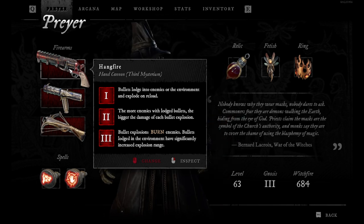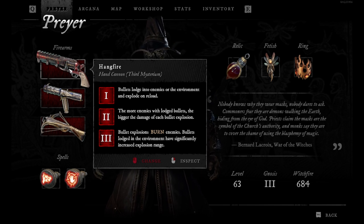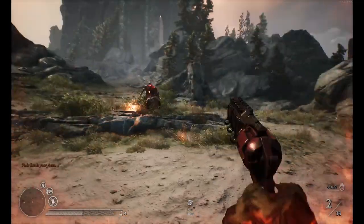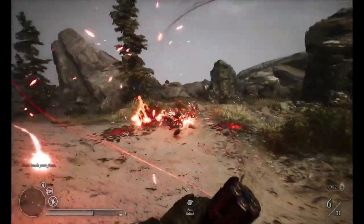So if you miss, when you reload those bullets will have a significantly increased explosion range. If I miss and hit like this, he will still receive damage because of the great explosion range.